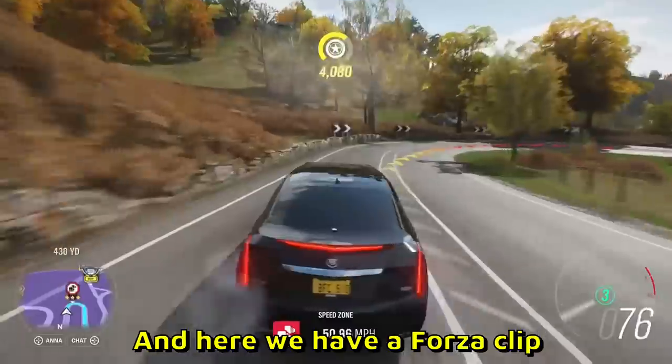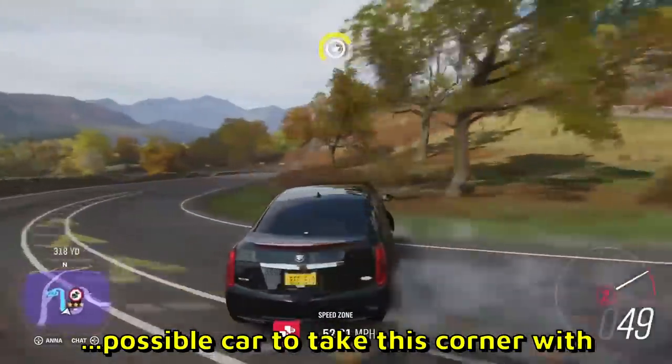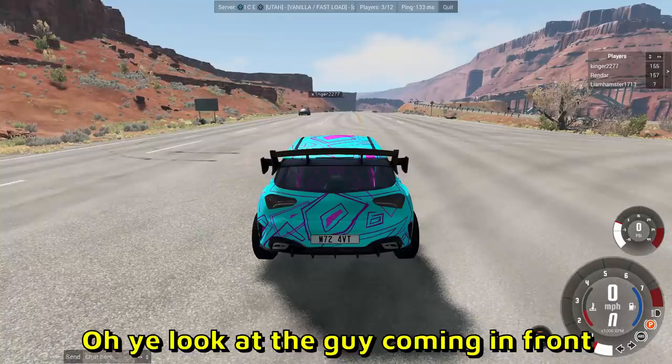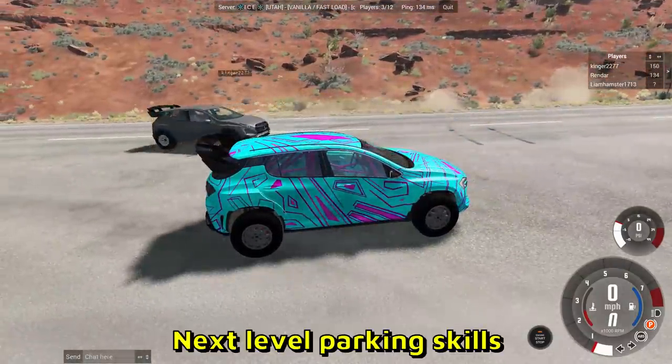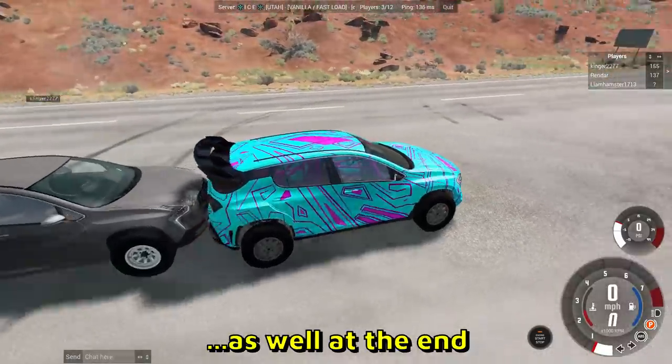And here we have a Forza clip — this guy just chose the longest possible car to take this corner with. Respect. And look at the guy coming — this is BeamNG. Next level parking skills, gave a little bumper kiss at the end as well.